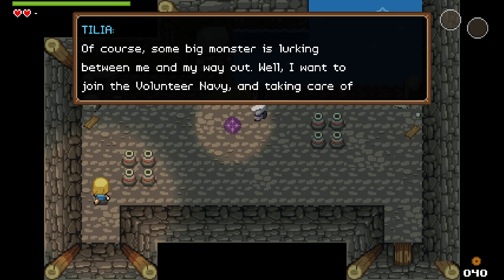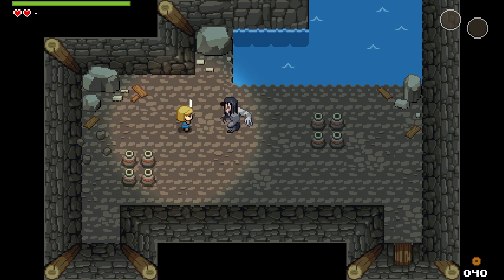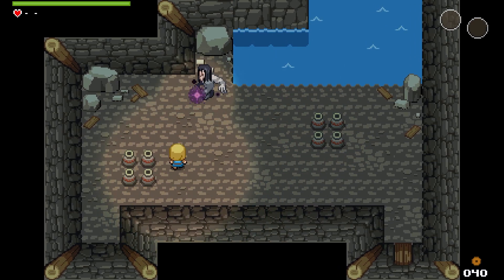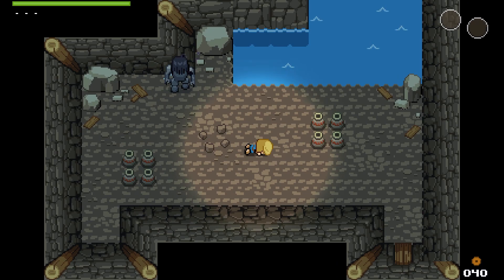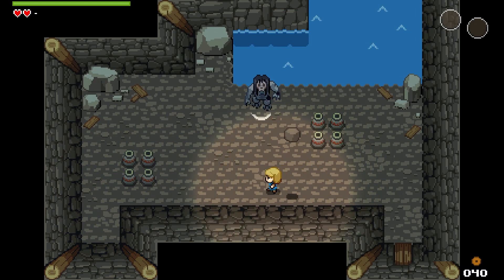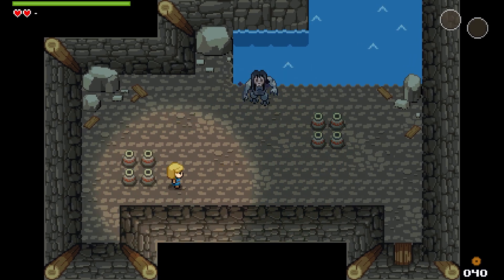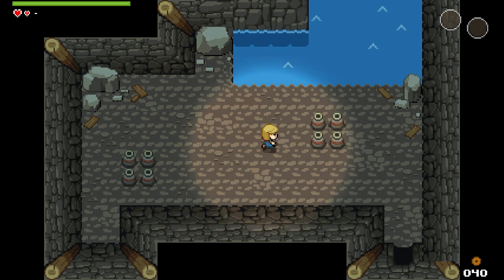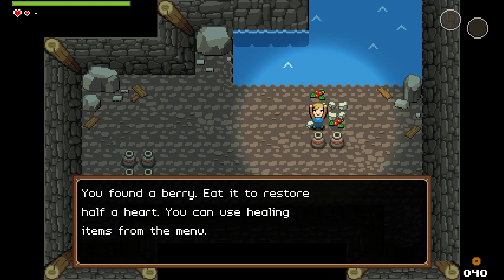It's a bit tough — you've got to figure out whether you like the thumbstick or the d-pad. I don't understand these bloody rocks. Now this monster's shooting lasers at me — I can get around that. Am I not supposed to fight it? Am I just supposed to run past? This seems a bit unfair. You know what, the rocks are traps — I knocked one in and it wrecked. Oh, you found a berry — eat to restore half a heart.